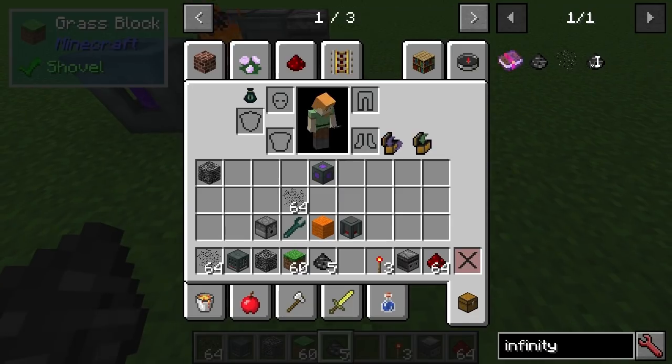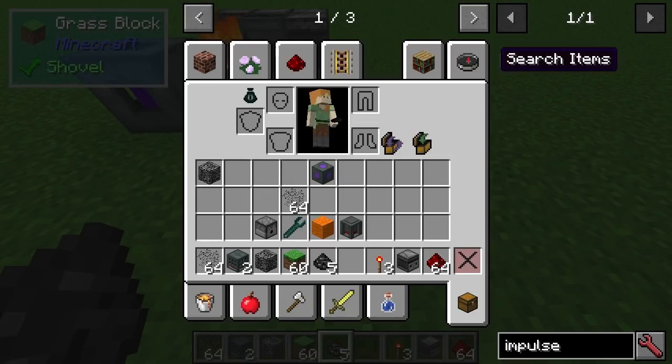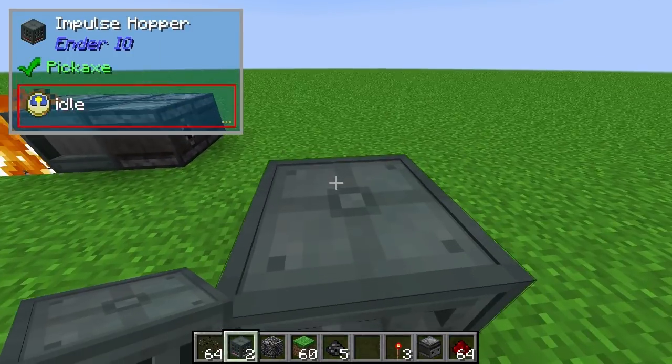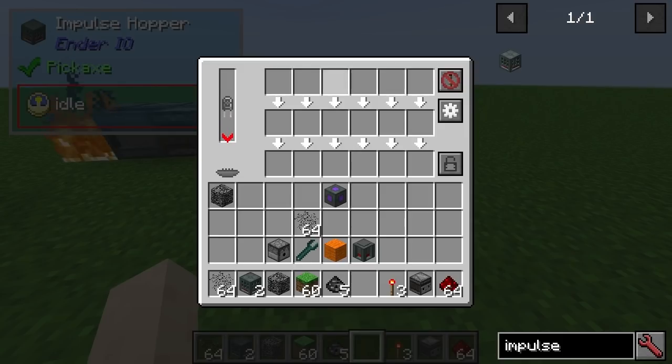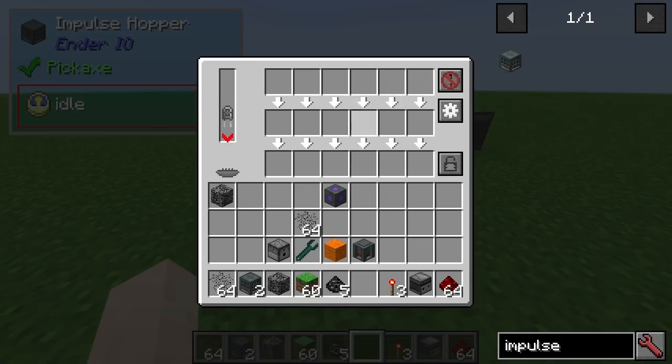I think the block detector was from Ender.io add-ons back in 1.7.10, and another block, the impulse hopper — I've already put one in. I've actually got a video called Ender.io Add-ons. This is a really good block if you want to use the builder in RF Tools but you want a bit more control over what blocks are in it, without the exact control. Watch my Ender.io add-ons video and you'll see what I mean.